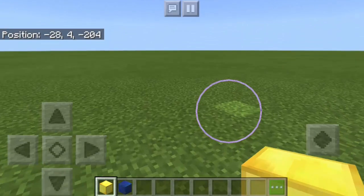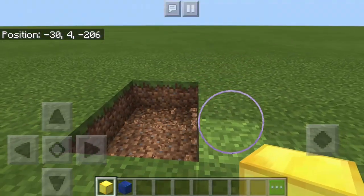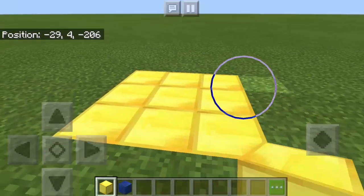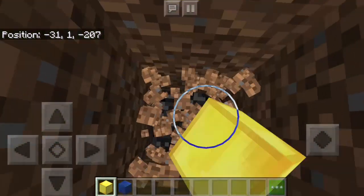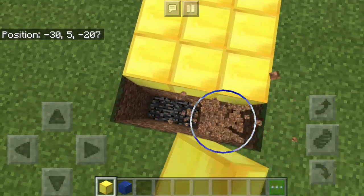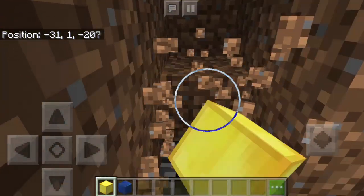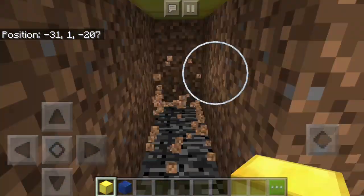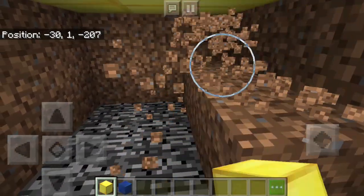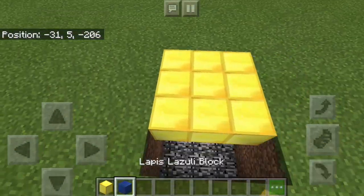What we're going to do is dig the ground. It must be 3 by 3, just like this. And we're gonna put here the block of gold — there must be 9. Then we need to dig all the way down until we see the bedrock, up to 3 blocks deep.